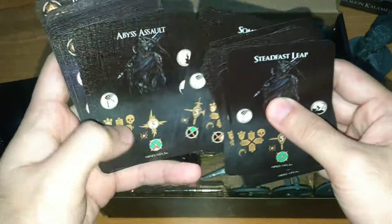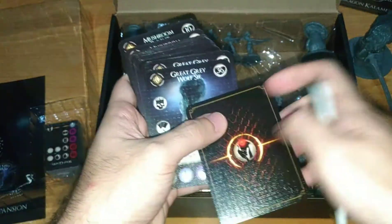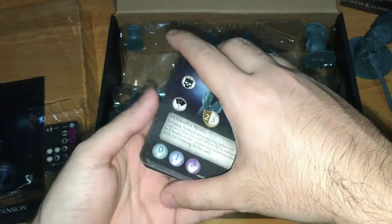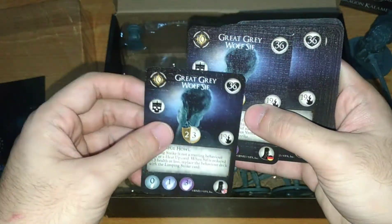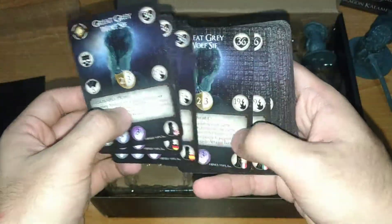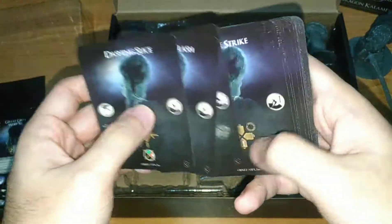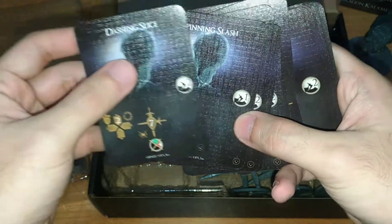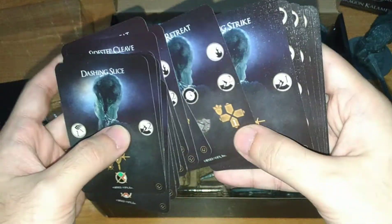That way you can really emulate fighting him like in the video game — you don't know their actions going in, but once you fight him once or twice you'll start to memorize their moves. This is great. Then we have Gray Wolf Sif's cards in different languages. Sif's moves — I'm not going to look at them — but I think he focuses on area-effect attacks. That's a lot of cards!